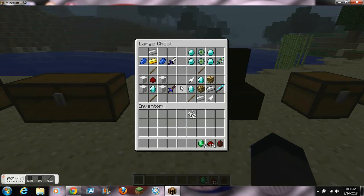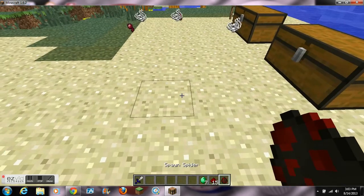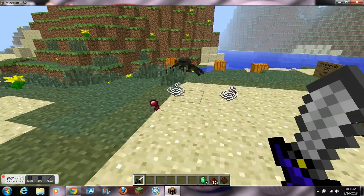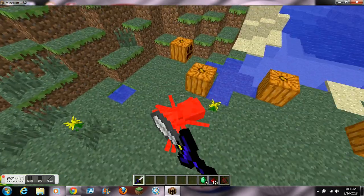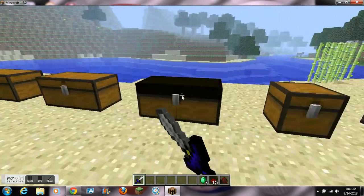Now we're on to the big, inexpensive swords. The first one is called the Master Sword and you can craft it using 1 iron ingot, 1 gold ingot, a stick, and 2 lapis lazuli on the sides of the gold ingot. This sword does 3 hearts of damage and has 1450 durability.